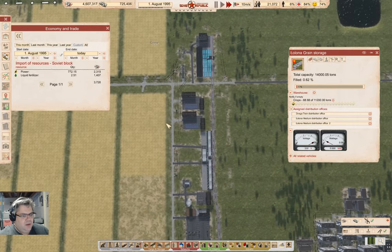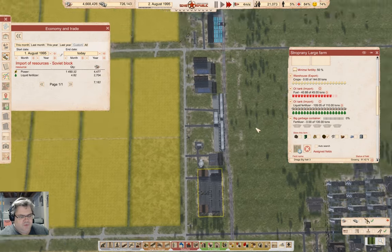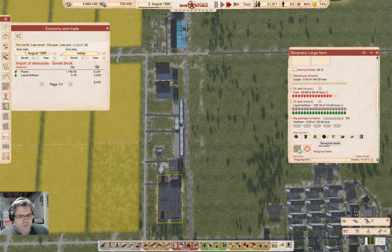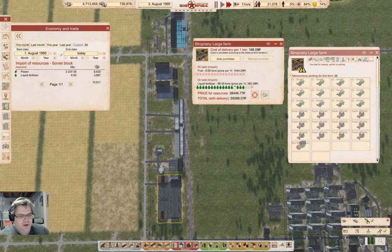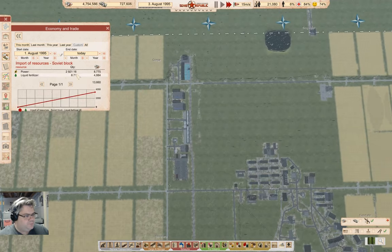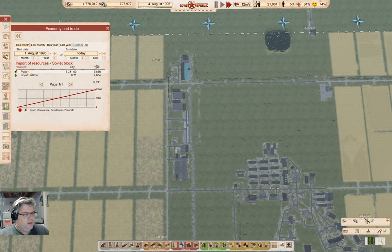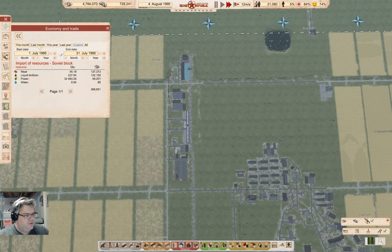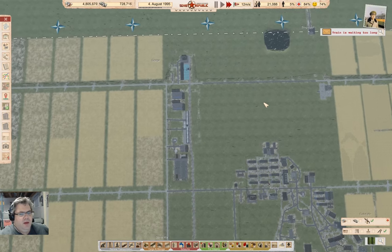Let's go take a look at our imports. We are importing power and fertilizer. I'm going to go into the farm over here and turn that off. We're importing power — that's our rubles-to-dollars converter — and we were importing fertilizer. Last month we imported meat. Where did we import water from? Train is waiting too long — yeah, it's always waiting too long.